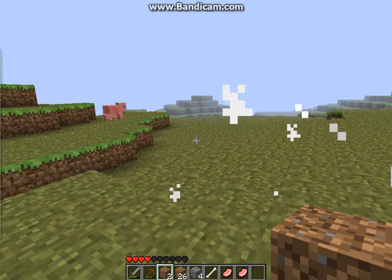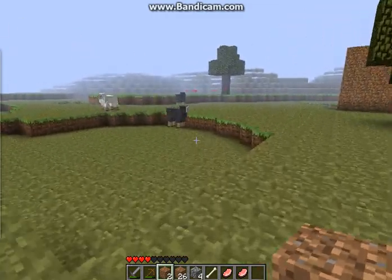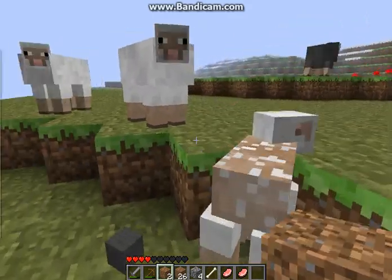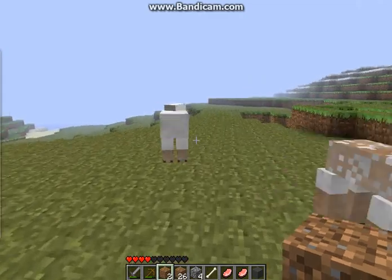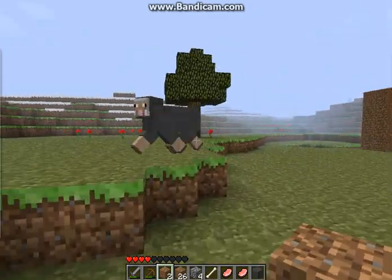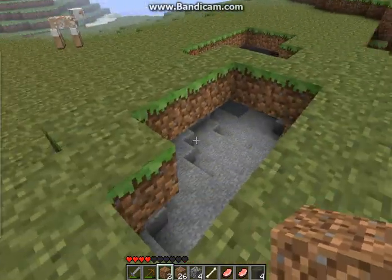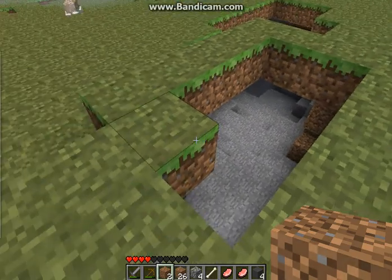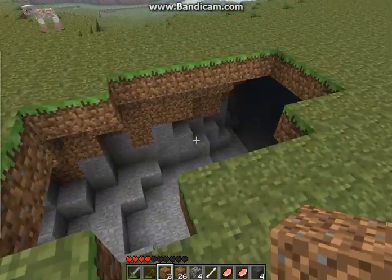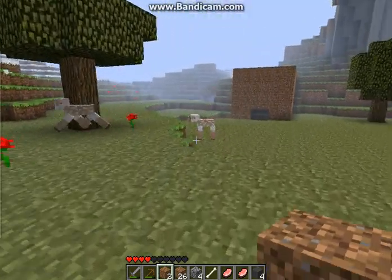Thank you! Ooh, black sheep. Sheepy sheepy. Come here sheepies. Give me your wool. Good sheep, you gave me two. Even better, you gave me three. And as you can see, there's a cave right there. Yay, the cave. It's a very mysterious cave that I do not want to go into yet. And there's flowers around here too.